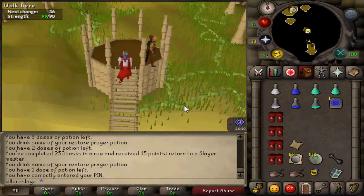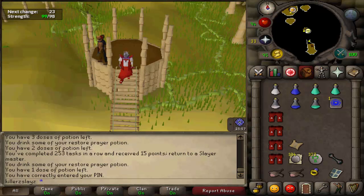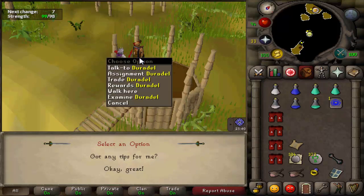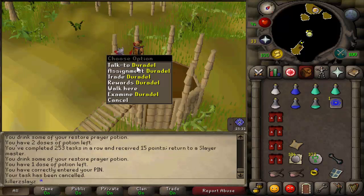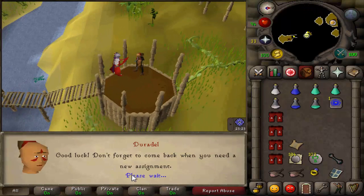Just completed my Spiritual Mages task and as you can see from my inventory I did get 4 dboots - that's just crazy loot. I got a clue scroll which I will complete in a second. XP rates: 66.2k in strength, 22k in HP and 16.3k in slayer. I'm going to dive in and get my next task - 164 fire giants. I'm going to skip them.